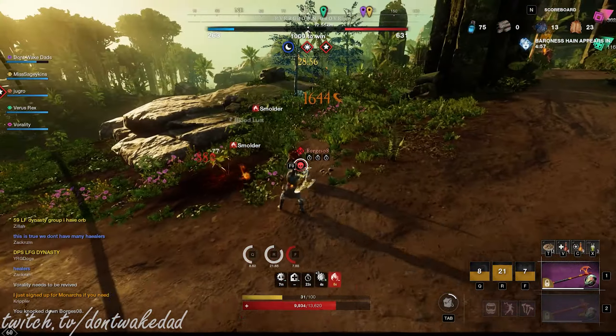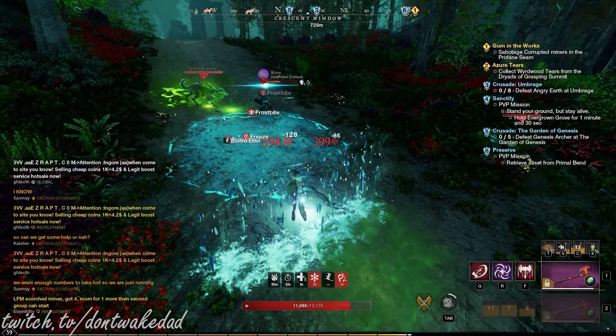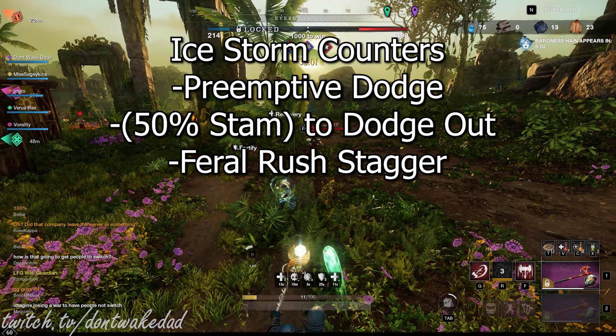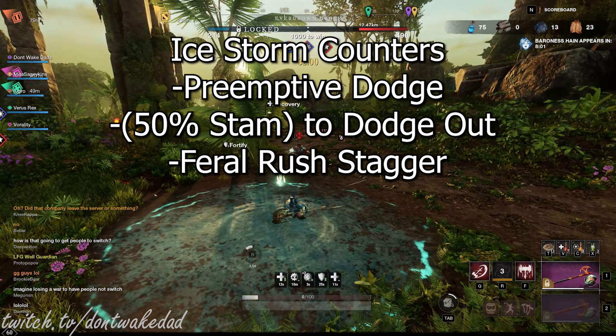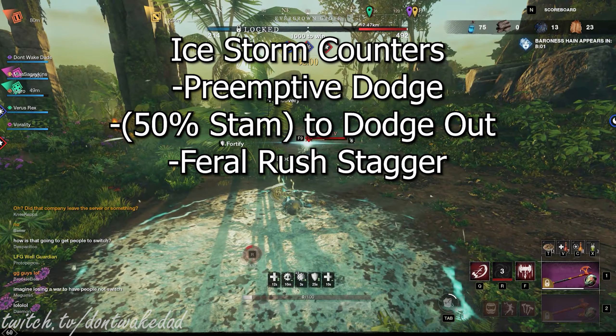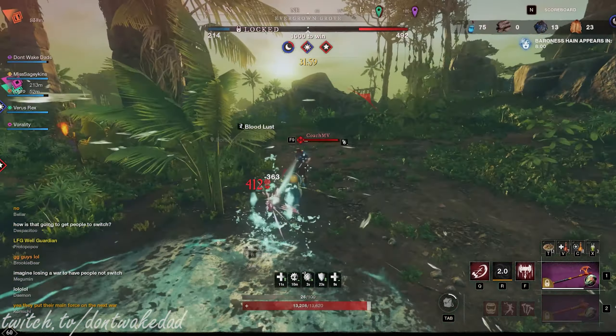You have to do it quickly. If you get hit with a Heavy Attack, you will be stuck running in place. For Ice Storm counters, you can preemptively dodge it and not receive any of the debuffs, and literally walk out of it. You want to have 50% stamina to dodge out of it, and use Feral Rush to stagger them to stop any Heavy Attacks.